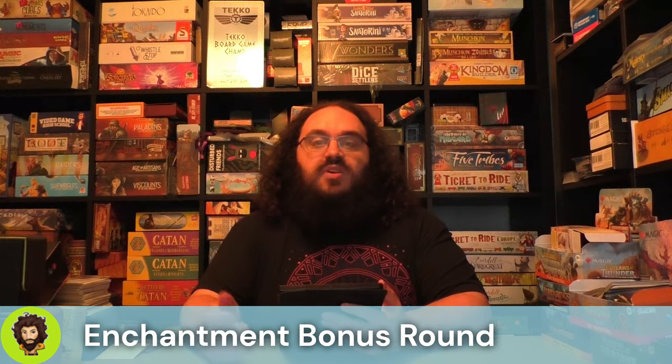Gremlin Tamer — our tokens aren't done yet. The Gremlin Tamer has Eerie as well. While these tokens don't fly, we're still gonna take the 1/1s we're gonna generate from it. Going wide, having a bunch of chump blockers — all of it works in our favor.